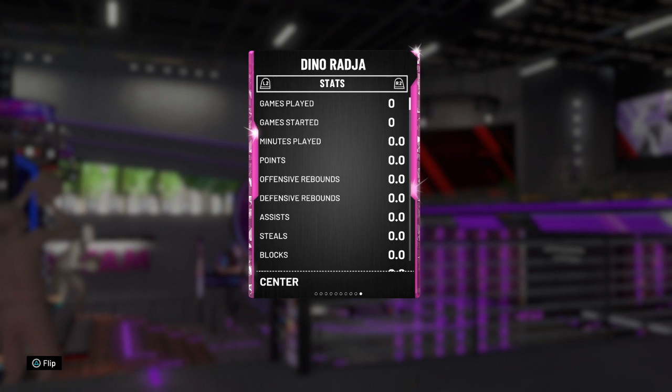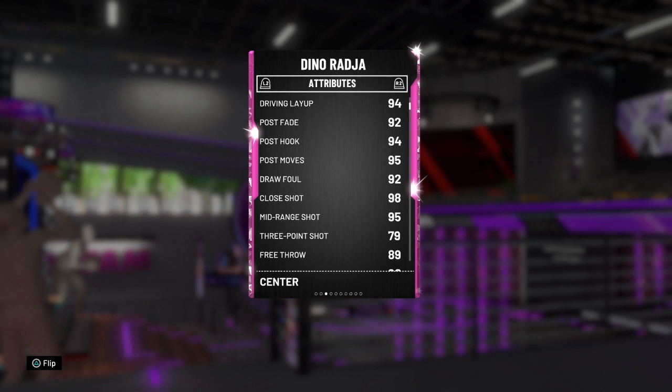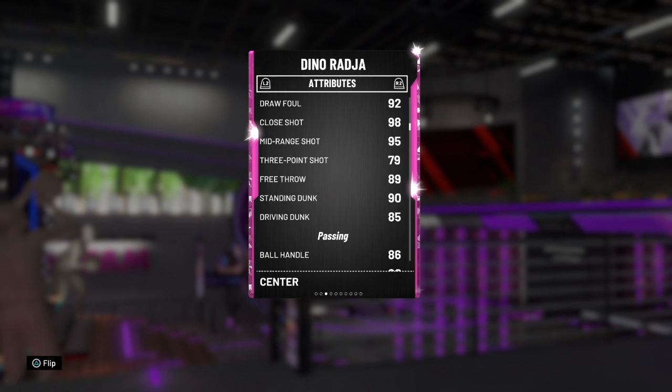Low-key I'm thinking about replacing my Opal Tim Duncan in my starting lineup with this Dino card. He is crazy — 20 gold badges as well, they're all real good including that quick job, which is nice. He doesn't have range which is a little tough, but I use Opal Tim Duncan as my power forward so I don't need range in my big men.